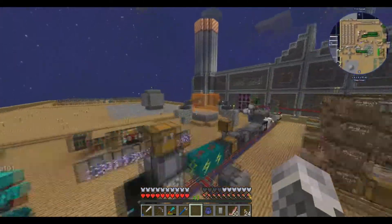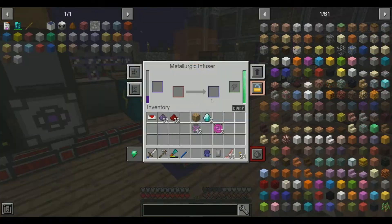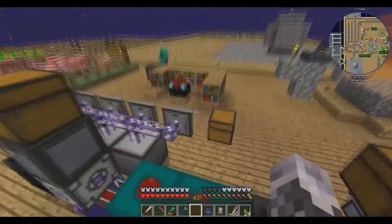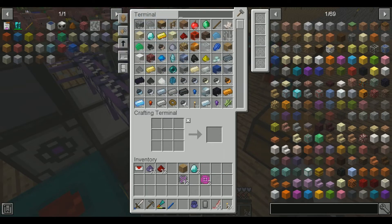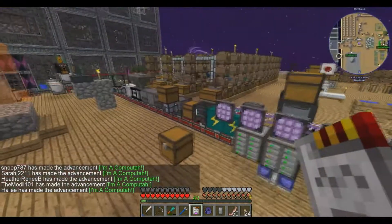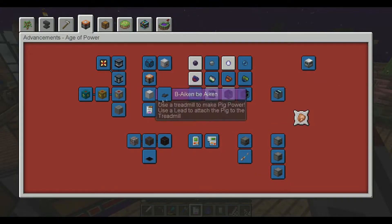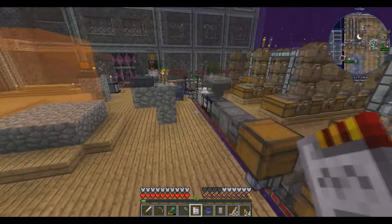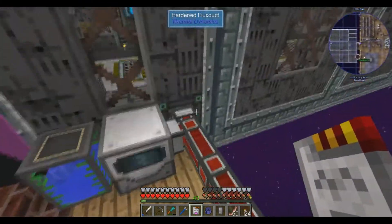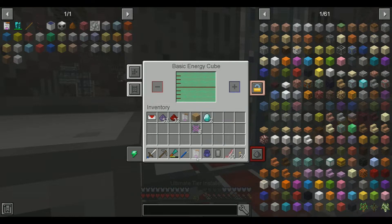Anyway guys, welcome back. We're in Sky Factory Quattro, yay! So I'm gonna continue trying to make food. Hayley and Sarah are going back — I need so many cookies. I made the ultimate installer. All right, so last episode I was successfully able to get cocoa or chocolate liqueur bucket. Now I need to go back. I think I found them.